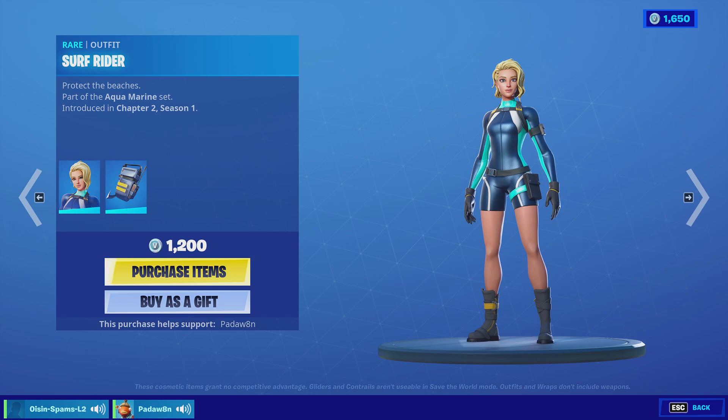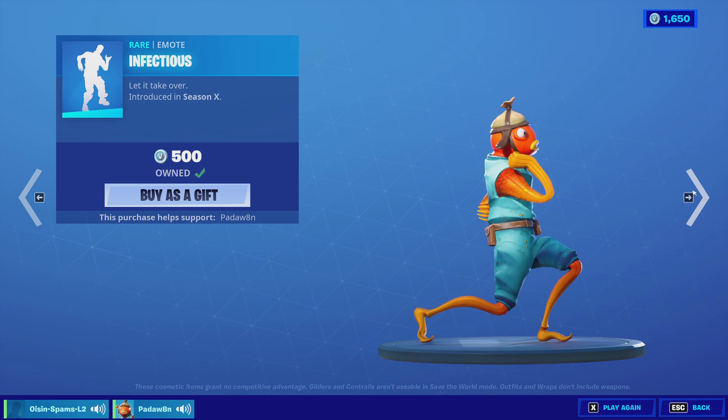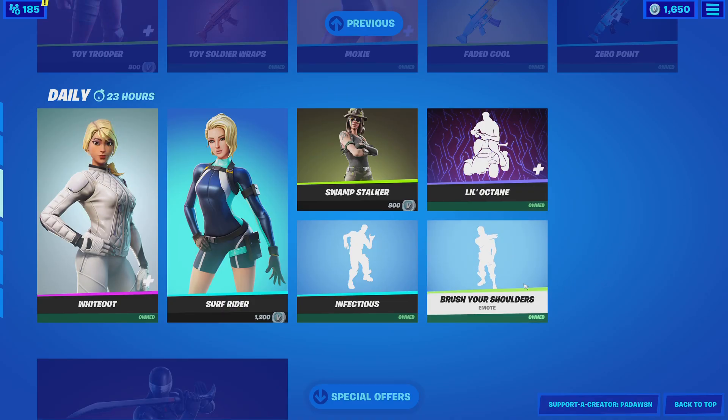And then we have the Surf Rider skin with these items, and then we have the Swamp Stalker, the Infectious, the little Octane, and the Brush Your Shoulders.